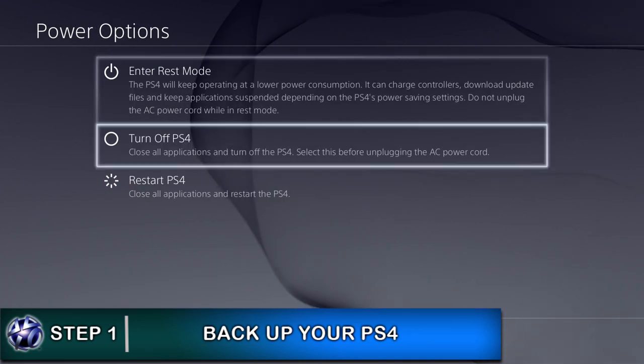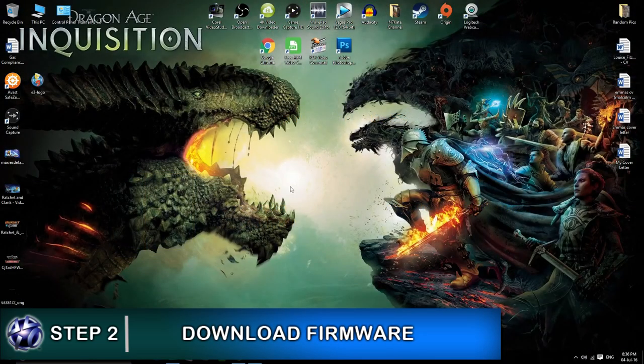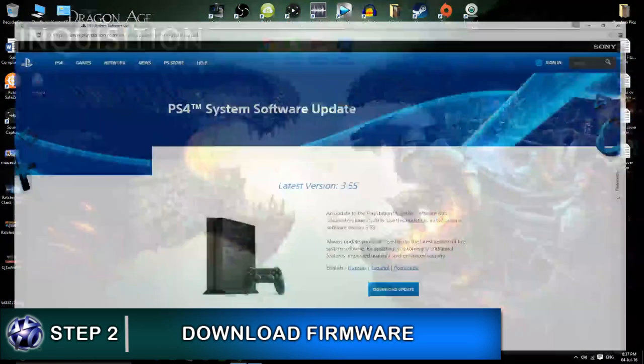Once you've done that, your PlayStation 4 is completely backed up so you can go ahead and switch it off. The second step is to download the most up-to-date firmware. For this, you need a minimum of a one gigabyte external USB. Plug that into your computer, go to the PlayStation website, and download the most recent PlayStation 4 update firmware, which is version 3.55.